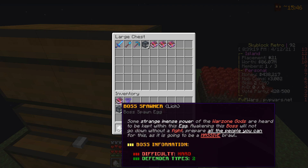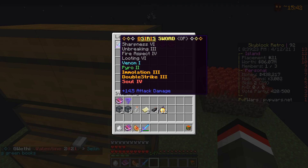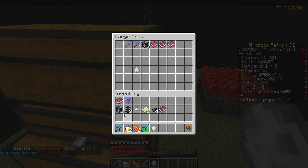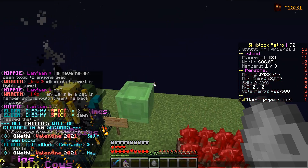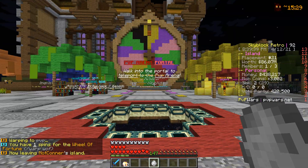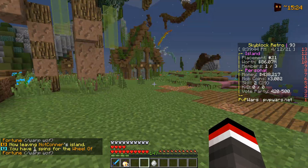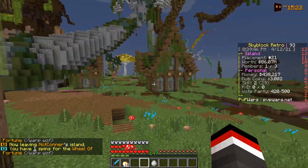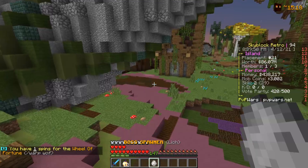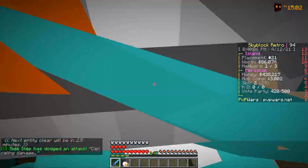Next we're going to dispose of stuff in our inventory and spawn one of the boss eggs in the warzone to see if we can handle it with some god apples, a god set, and a god sword. I don't know what to expect, but heading into warp PVP now - hopefully nobody is in the PVP zone because that would be very scary. It seems like we're alone, so we're going to go all the way over here and spawn it.